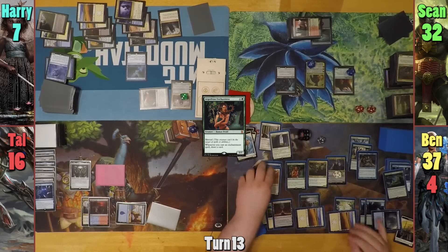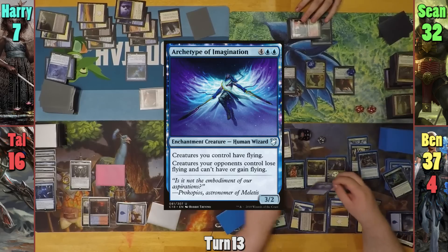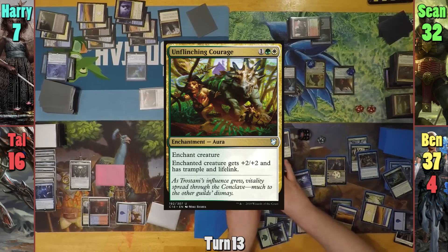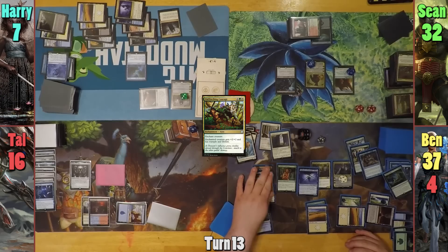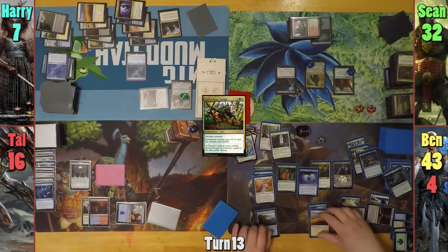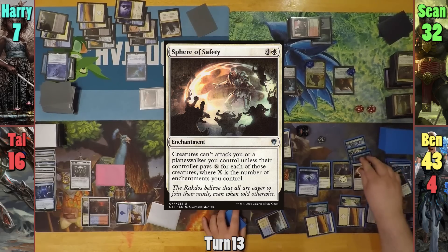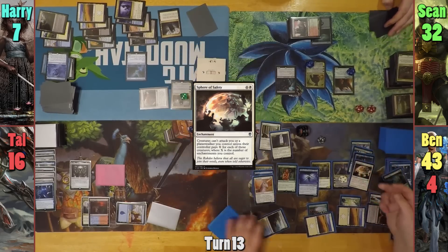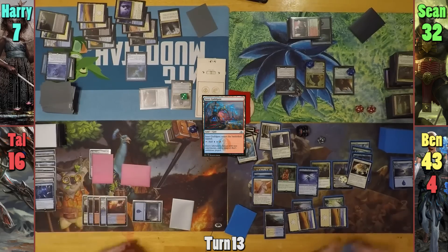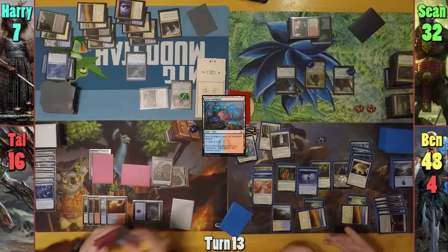Ben then upticks Estrid to untap his lands, and casts Archetype of Imagination, drawing three. Ben then casts an Unflinching Courage on the Unicorn, drawing three more cards. Moving to combat, he has his Flying Unicorn hit Lord Windgrace for six, and Ben gains six life. Ben then gains two more green mana from his siege in his second main phase, and uses the rest of his lands to help cast Sphere of Safety. Tal plays a tapped Izzet Guildgate and equips the Battlesphere with the Helm. He moves to combat, getting a tapped copy of the Battlesphere and four more tapped mirrors. This has Ben gain five life, and Tal passes.